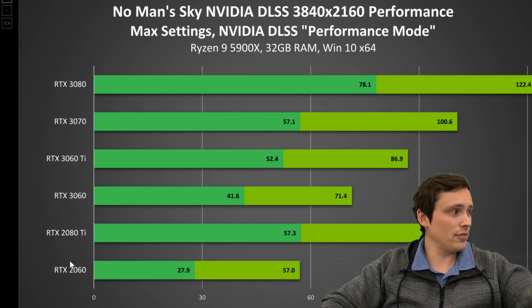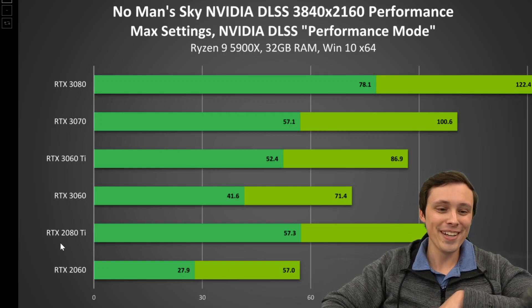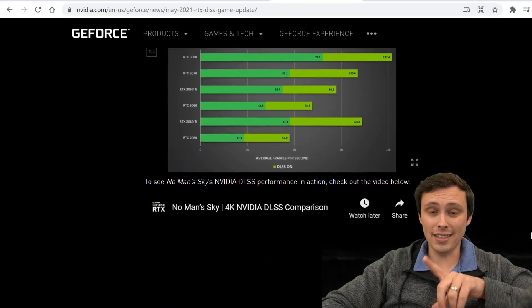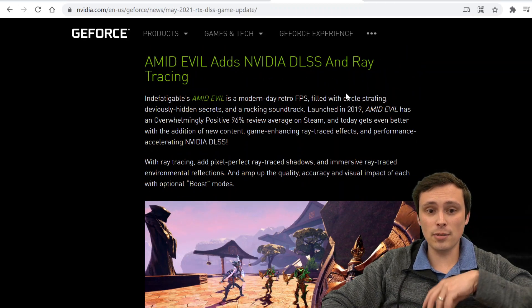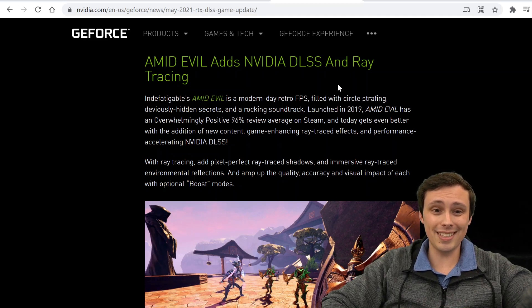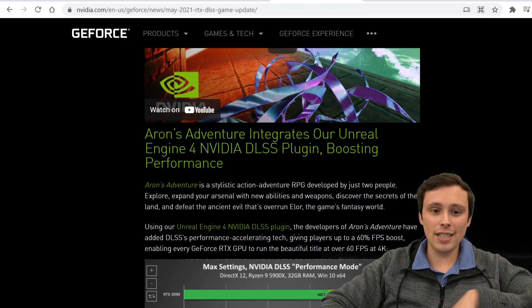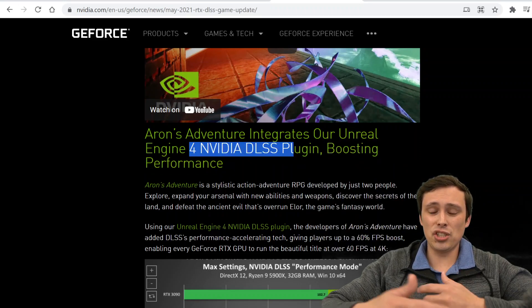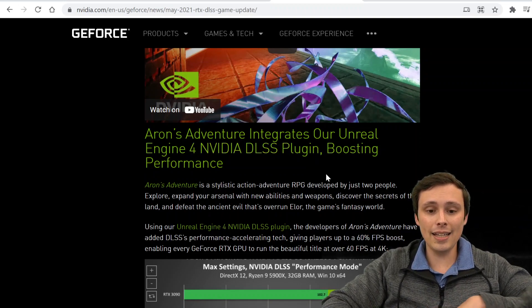I have a 2070, which isn't on this graph. Anyway, maybe I'll test out some of this stuff myself in some games, especially when I get the VR headset. They're also saying Amid Evil is adding DLSS and ray tracing support — that's not a VR title to my knowledge, but if you're interested in that game, this update is available now. We're also getting Aaron's Adventure integrating the Unreal Engine 4 DLSS plug-in, which NVIDIA has support for in Unreal Engine, letting you inject DLSS into a game using a plug-in — which could mean a lot of other games adding it, which would be neat.